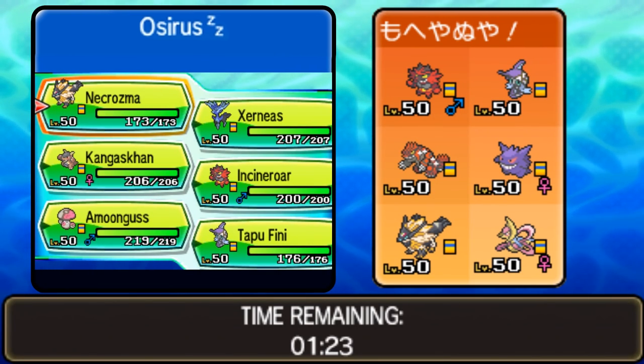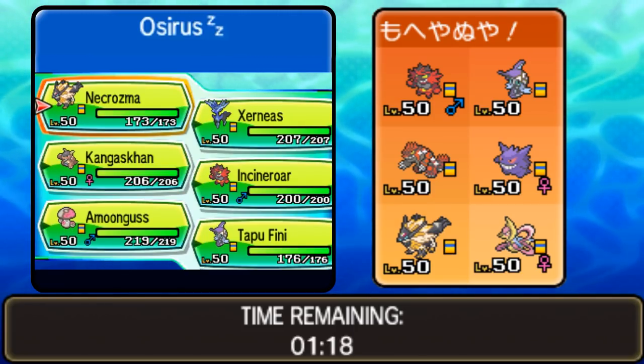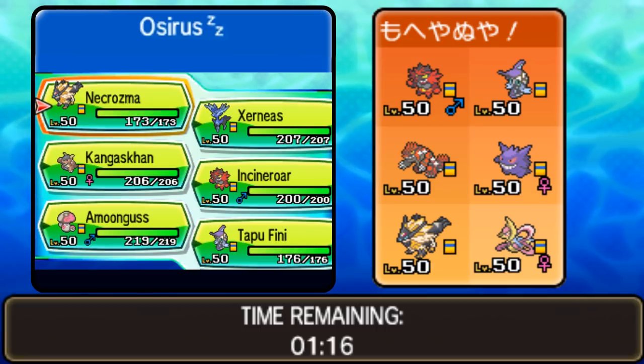Today we're going up against an Incineroar, Tapu Fini, Groudon, Gengar — which is potentially Mega Gengar — Duskmane, and Necrozma, potentially Ultra Necrozma, and Cresselia.